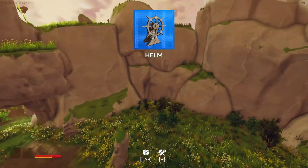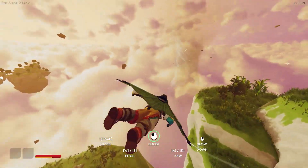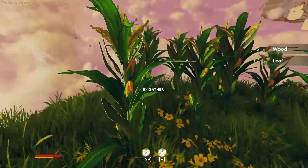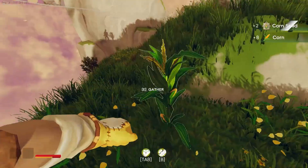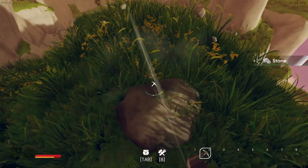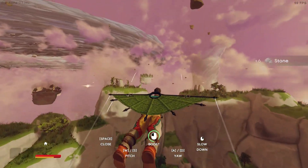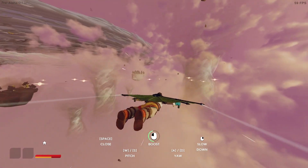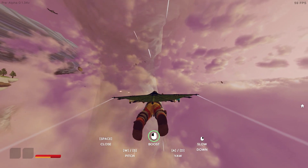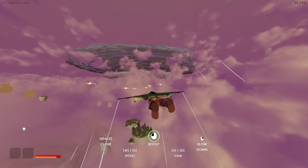So this here is our helm — that is the first part we need to make the smaller islands into, potentially, airships. It won't work on these larger islands if we had the stuff to put it down. It will say that the island is too big to become a ship. Now, at first your instinct might be to avoid these water spouts, but they actually regen your stamina and give you a bit of a height and speed boost.